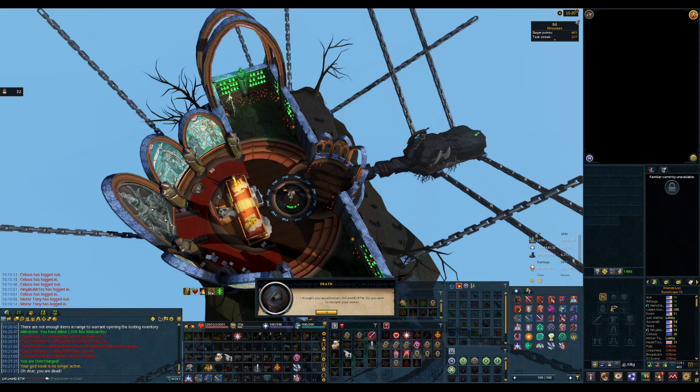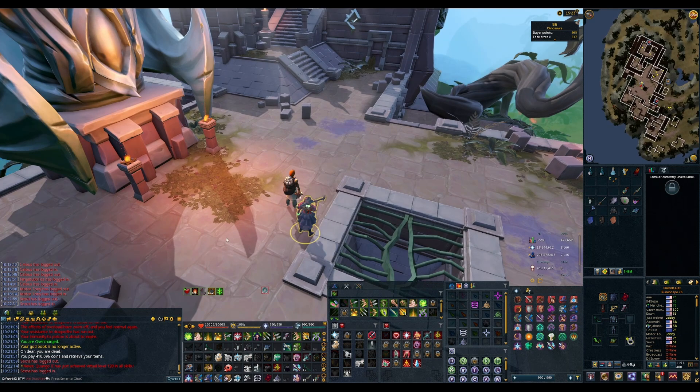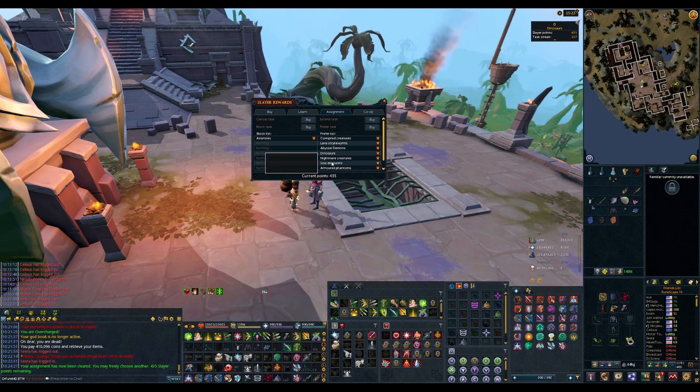I ended up walking right into the beam — feels bad. The connection is a little finicky. I think part of it is because of the extra people online because of double XP weekend. I'm having some issues getting out of the beams and things like that. So I really don't feel like doing dinosaurs right now. I'm going to change tasks here — let's go ahead and cancel this task.